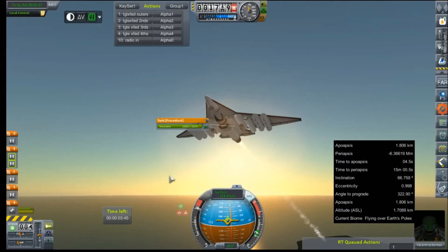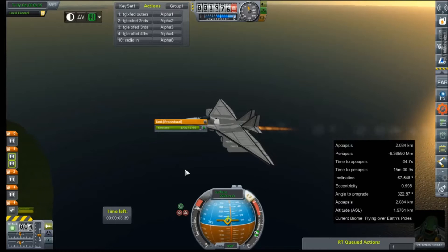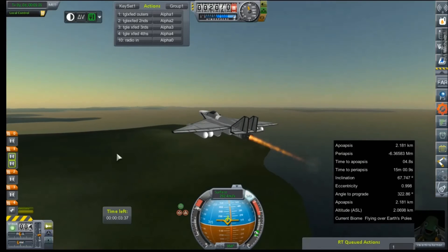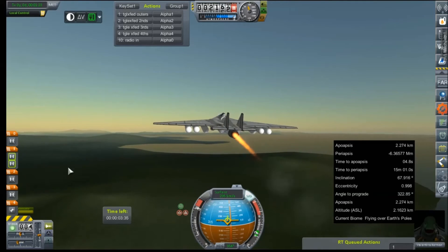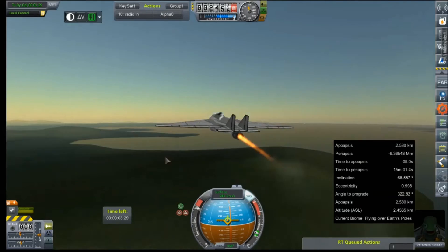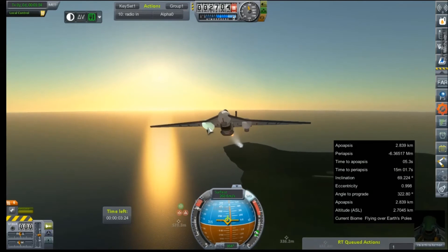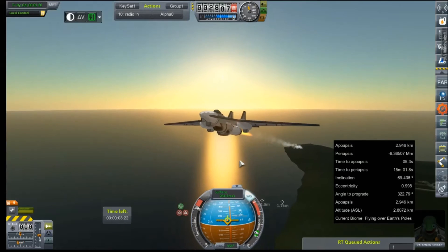We'll just double check our fuel utilization here, and it looks like I forgot to put fuel in the three outer drop tanks. Awesome — well, we'll have to perform some more testing then. And we'll just check our staging there: the center tanks dropped first, and that was not how I wanted it to be, but again we'll fix that on the next pass.